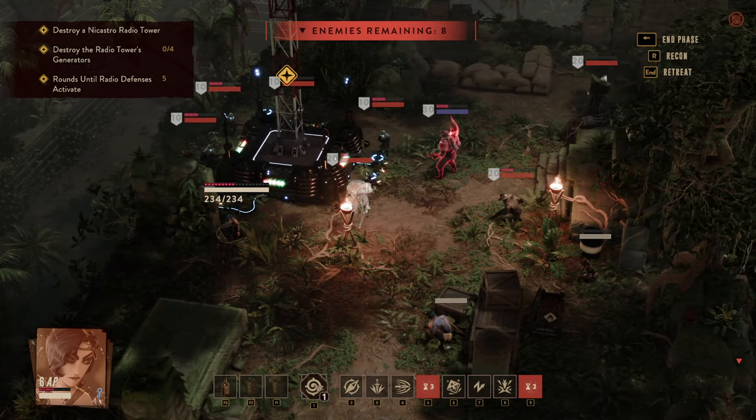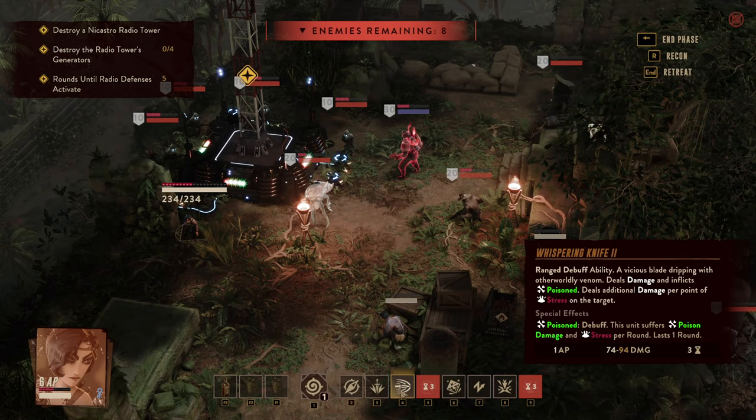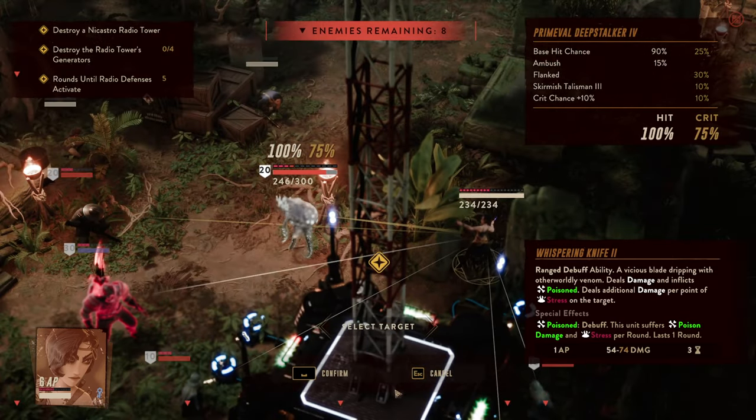Celestine is now in a great position to stress break said enemy, and with that another signature charge becomes available. She could very nicely Mesmerize someone else. Instead what I want to do is get our cooldowns back.